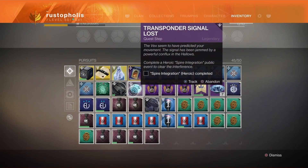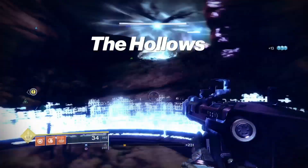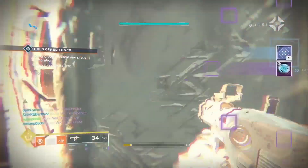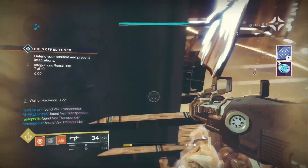Next it says Spire Integration — you need to go to the Hollows to do this. It's the public event on the Hollows and you must make it heroic by charging three plates. There's one across from me and one to the left from here, so you might need a team. Get that done and you'll see it pop up once you're finished.